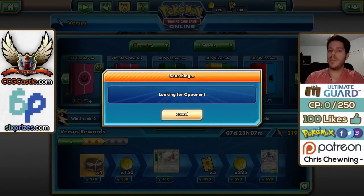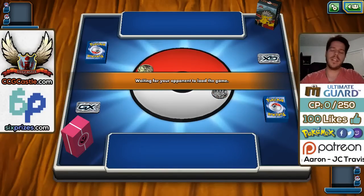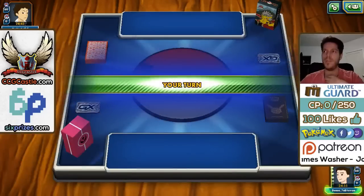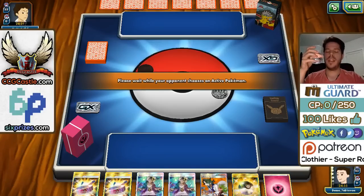Let's jump into the ladder, which has not been updated with the standard format rules — it will be updated starting September 1st. So we might be facing previous standard format decks. This is a mirror match but we might be up against the VS Seeker version of the deck. The big takeaway from this video is the initial list, which you can use to tweak and modify to your playstyle and see how the deck runs. We'll probably be behind in resources since our opponent will likely have VS Seekers, but we have an increased amount of supporters to compensate.